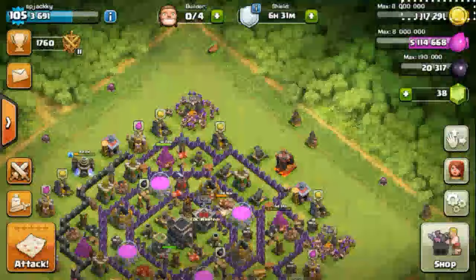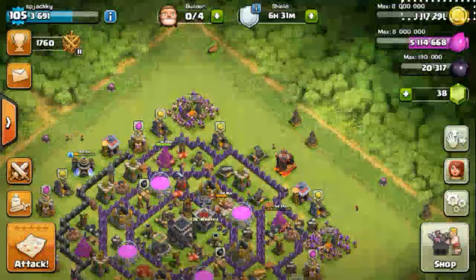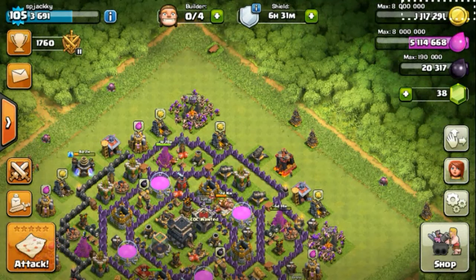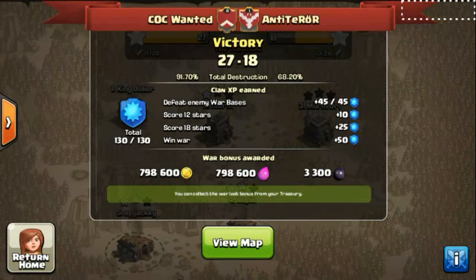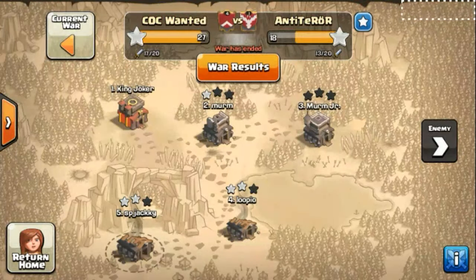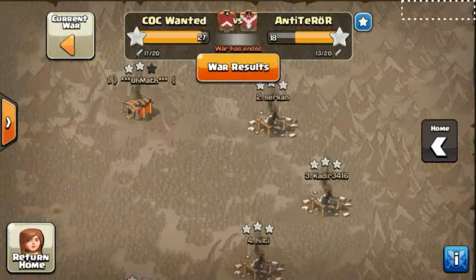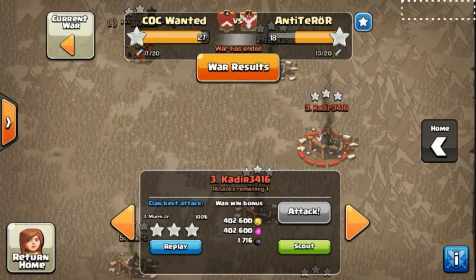Hey there Clashers, it's time with SP Jackie with another episode of GOHO. Let's move on to our War Attacks and check what's there in the GOHO to improve your War strategy. We won our war by 9 stars. That's what makes us different from other clans — we do GOHO continuously. Let's watch some replays done by our clan members, and one of these is Muram Jr.